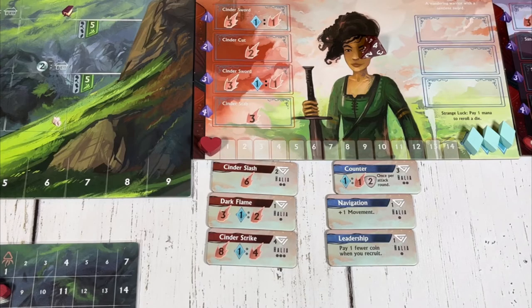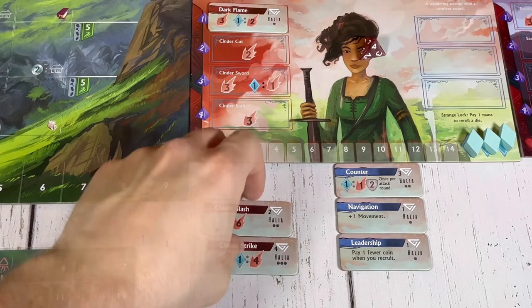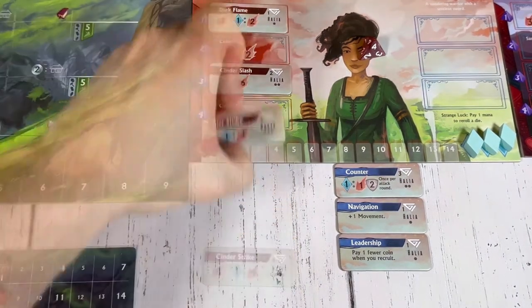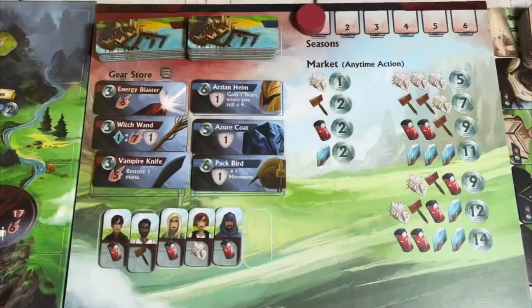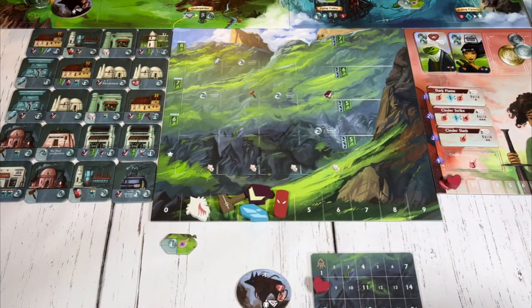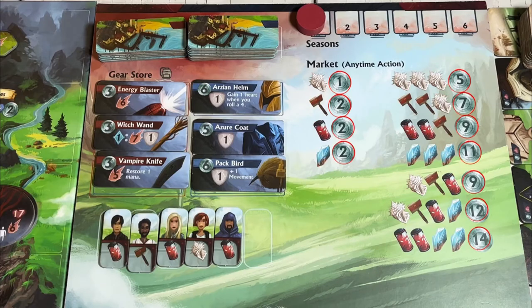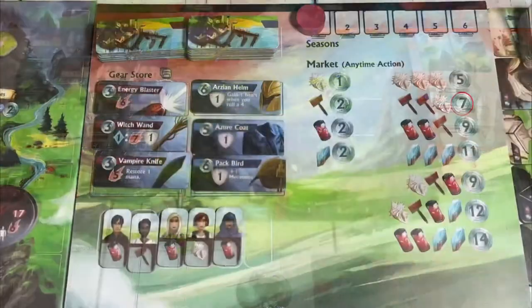There's also a list of anytime actions that players can perform at any time. Players can purchase one of their hero abilities by spending experience tokens. Abilities come in level 1, 2, and 3 — you must have a level 1 ability to purchase a level 2 of the same color, or a level 2 to purchase a level 3. Players can also sell goods for coins: throughout the game players gain different resources tracked at the bottom of their town board, and these can be traded anytime for the appropriate number of coins as listed on the season board — for example, 2 tools and 1 shell can be traded for 7 coins.